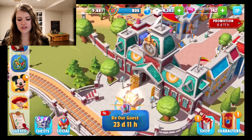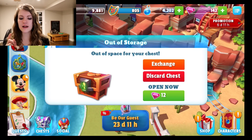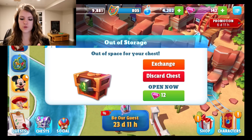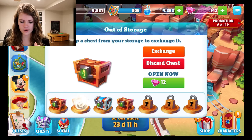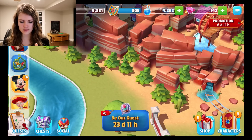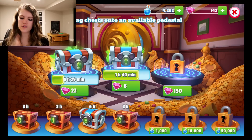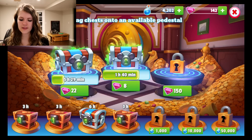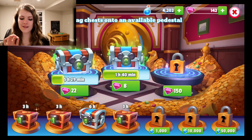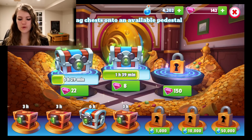Also hidden throughout your kingdom are different kinds of chests — see there's one right over here. By tapping on them you can put them in your storage. Right now I'm out of storage, so I'm going to exchange this chest for this one. When you click on the button called 'chests' you can see all the chests you have collected and the ones that are currently being unlocked. They'll have a countdown of the time you need until you can unlock the chest.